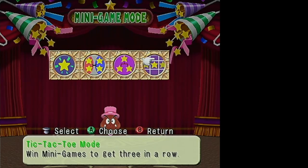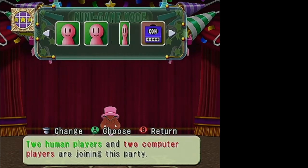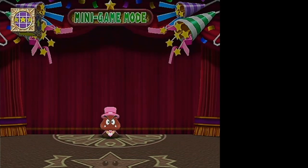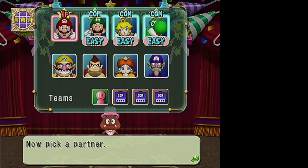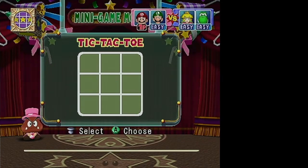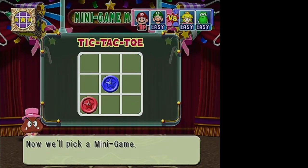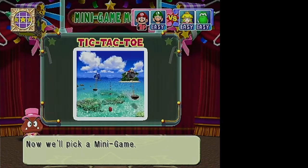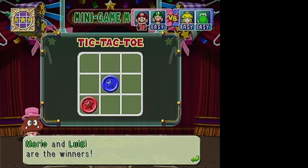Tic-tac-toe mode is a variation of battle mode where you're playing tic-tac-toe, and it's specifically 2v2. You set up your players, pick a team, and you've got a tic-tac-toe board. Each team picks a space on the board, then you do a randomly selected 2v2 minigame. Whoever wins the minigame gets to mark the space they picked, and the other team does not.